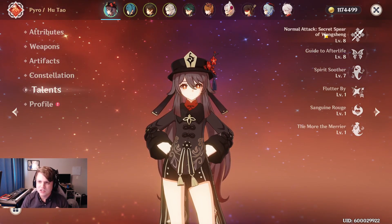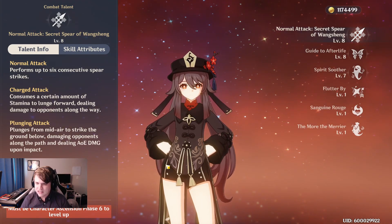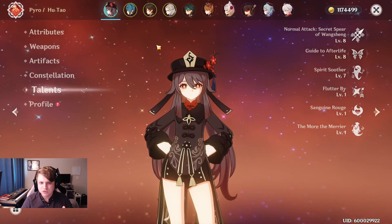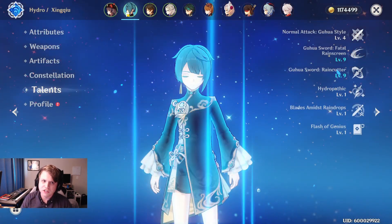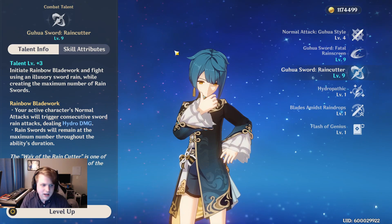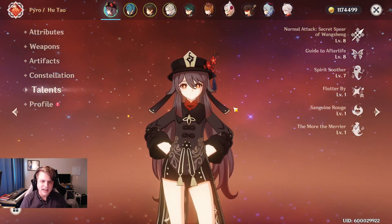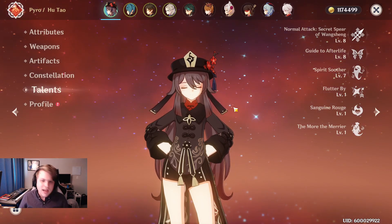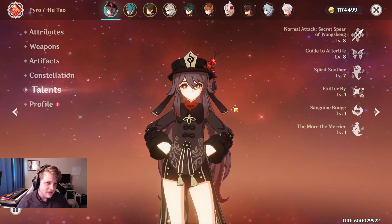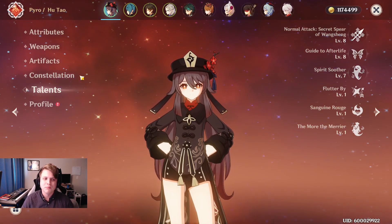She has a lot of small niche things like her charge attack doing a little normal attack first, which is why she pairs so amazingly with Xingqiu — who wants you to do a normal attack to proc his elemental burst. It's really neat that she has all these small details that go so far in her kit, and I'm sure if you do decide to get and build your Hu Tao you'll notice and enjoy them.